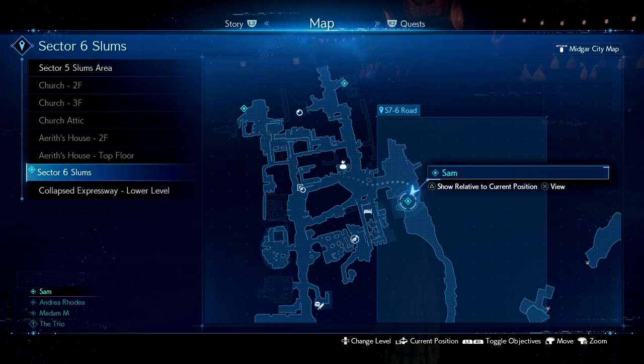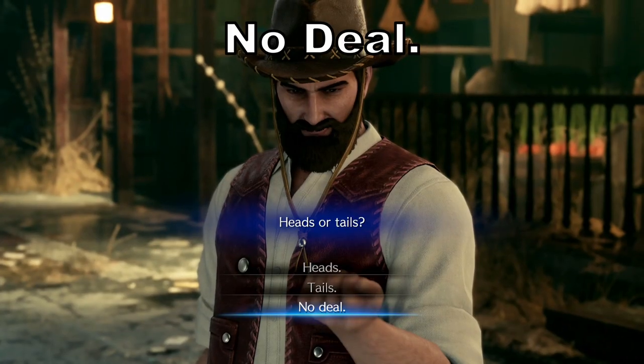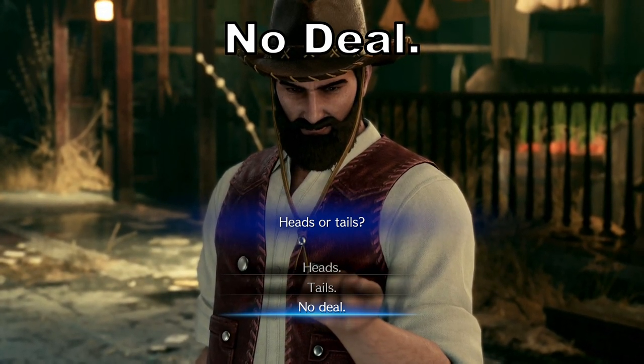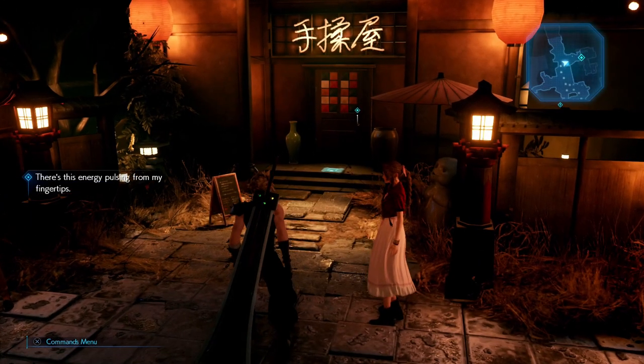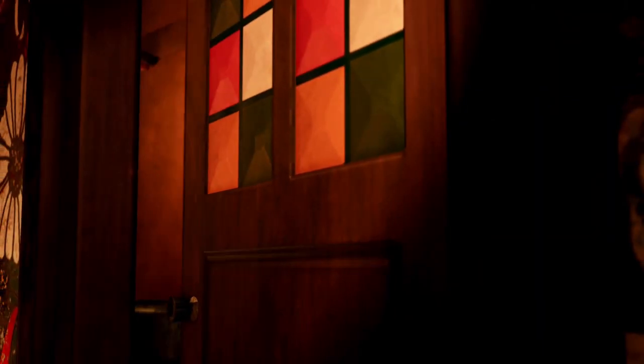For the next part, when we talk to Sam, all you need to pick is 'No deal,' then 'How about we play for it.' When you talk to Madam M you're going to have two choices: the first one is going to be the poor man's course for 100 gil, and the second one is going to be 'It's all right.'